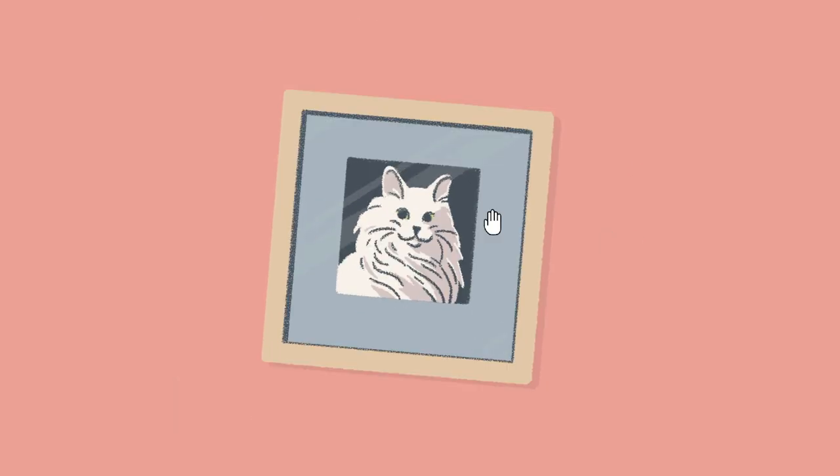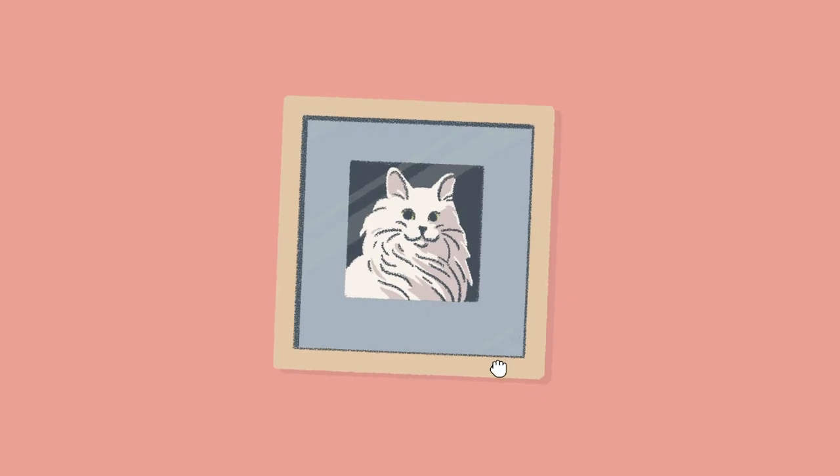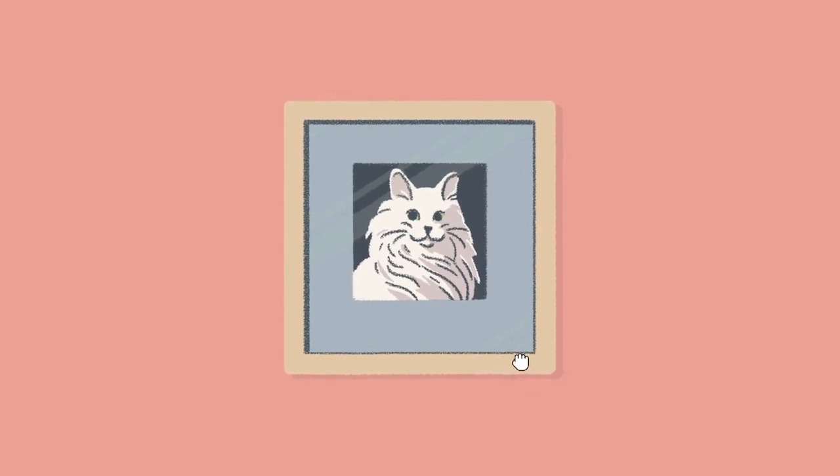We've got a photo of a cat. And what a lot of you may have noticed is this photo is on the wonk — yes, that is the technical term. So we just need to make it straight. And there we go, we get a star. We pass the puzzle.